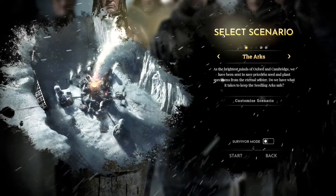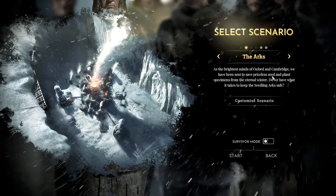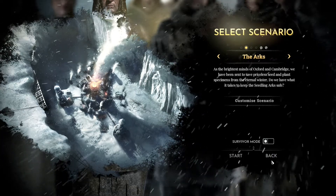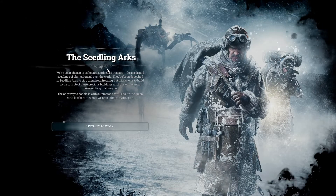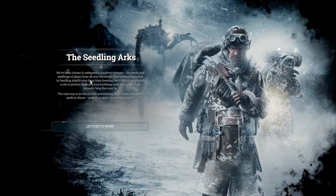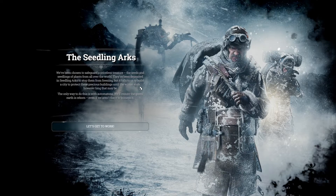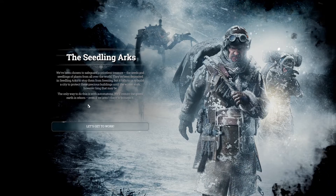So we're going to play this scenario. As the brightest minds of Oxford and Cambridge, we have been sent to save priceless seeds and plant specimens from Eternal Winter. Do we have what it takes to keep the seedling arcs safe? We have been chosen to safeguard priceless seeds and seedlings from all over the world, deposited in seedling arcs to stop them from freezing. It falls to us to build a city to protect these precious buildings until the winter ends, however long that may be. The only way to do this is with automata — we will ensure the green earth is reborn, even if we aren't there to witness it.